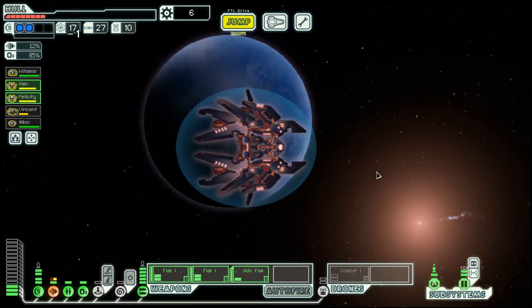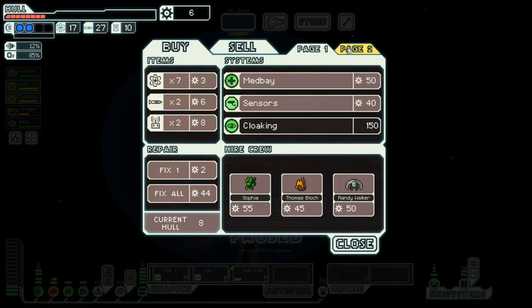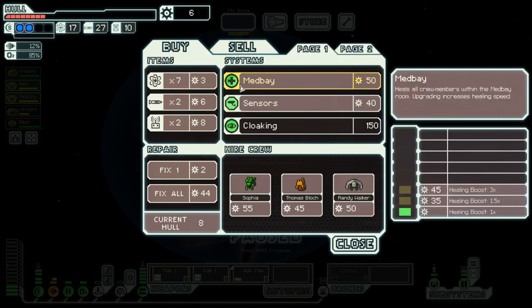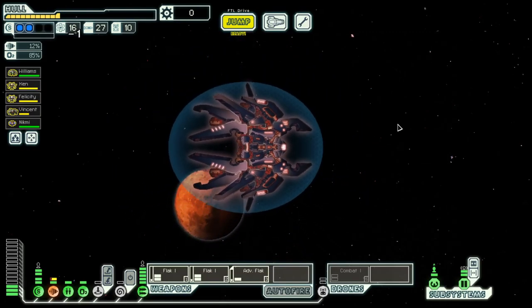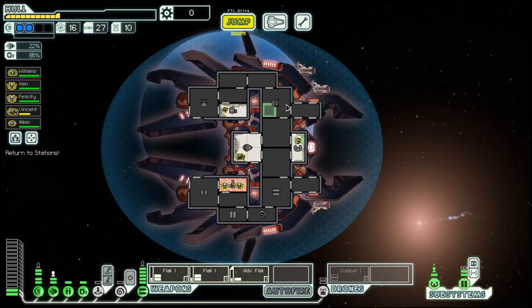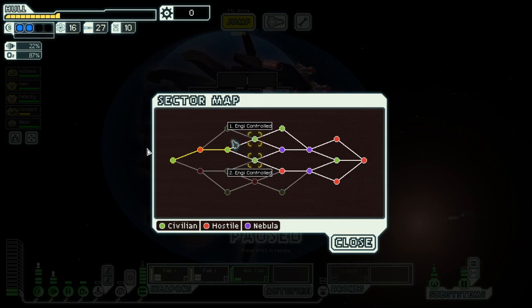We can go to this store here. Don't have anything to sell, and they don't really have anything to offer. Maybe the sensors would have been nice, but let's repair a bit. And back to the exit, and back to station. I think we're in pretty good shape for the next sector, which is energy control. But that's for next time. See you then. Goodbye.